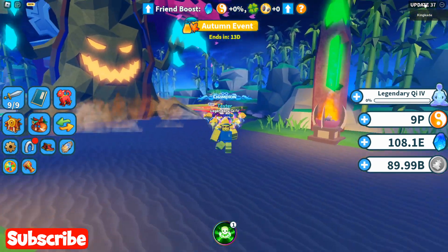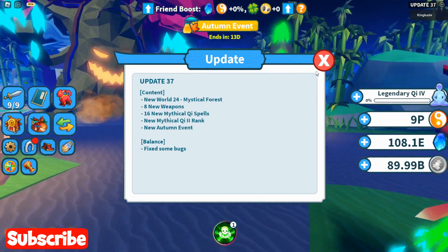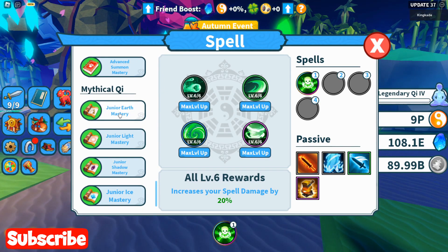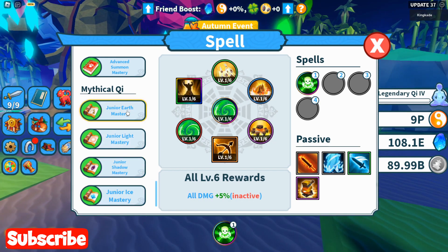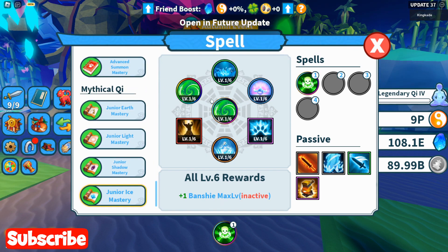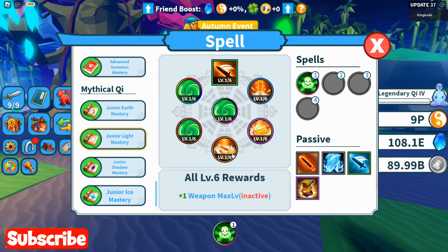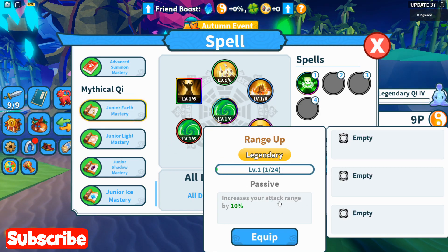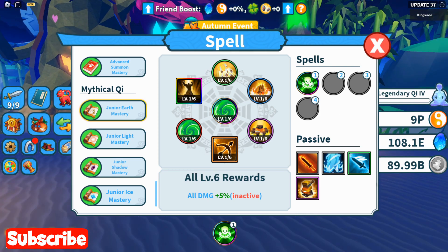In this update they went ahead and added — I think 12, no — 16 new mythical QI spells. They didn't have any mythical QI spells before this, but now they've added all of these all the way up to legendary. Ignore these right here because they currently don't have mythical, eternal, and exotic — these are just placeholders with the same icons as old spells. But these ones right here are all new: 10.8p damage, 13.5p damage, and some that increase your attack range by 10%, which is pretty good — probably best against bosses.